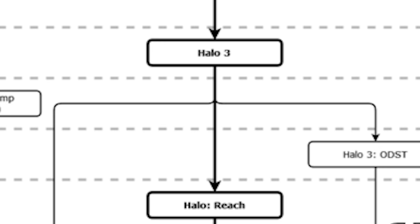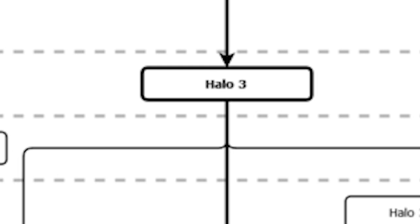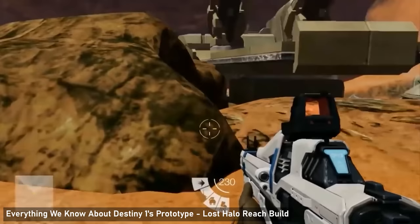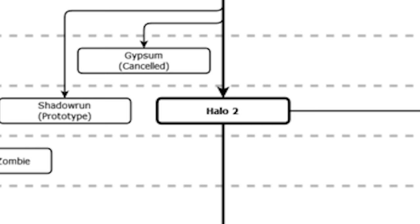The other two forks are the Halo Reach fork, which would go on to be the main fork 343 would use for the future of Halo — where Halo 4, Halo 5, and Halo Infinite were built. Also, for a while after Halo Reach's release, Bungie used this Reach fork for prototyping while finishing up on the third fork, which would become Destiny 1 and continues to be upgraded as the main engine at Bungie for Destiny 2.